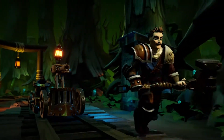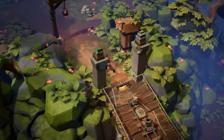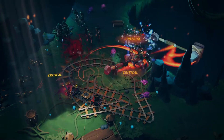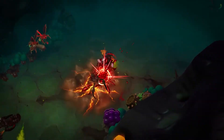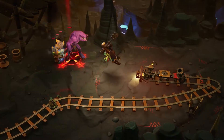Traversing the lands with an upgradeable train companion, the Railmaster is best for leaping directly into the thick of battle. Whether as a great hammer-wielding one-man wrecking crew, or as the conductor of destruction, this blue-collared powerhouse quickly lays waste to enemies with an impeccable mustache and devilish smile.